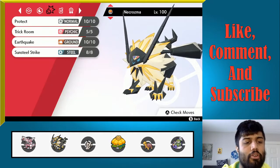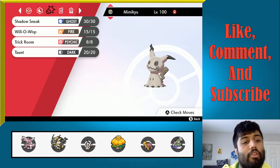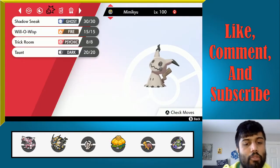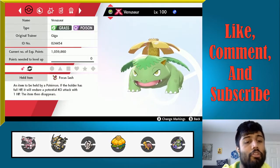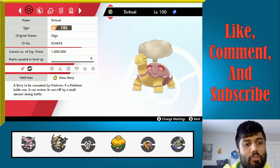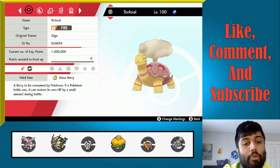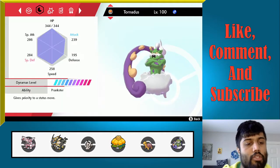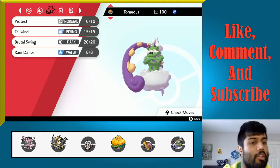We have Necrozma functioning under Trick Room with a Weakness Policy. We have Mimikyu to set up Trick Room as a second option, as well as proc the Weakness Policy and go for those really big Will-O-Wisps. We have Venusaur and Torkoal as part of the Sun core, and also a really good option for when we are in Trick Room. And finally we have Tornadus, giving us that Tailwind option, Brutal Swing to trigger the policy, and Raindance.